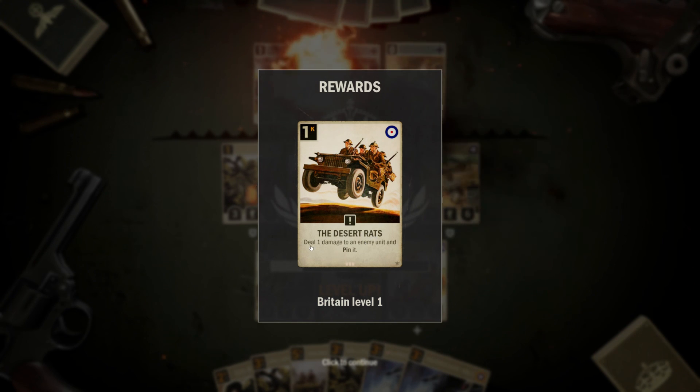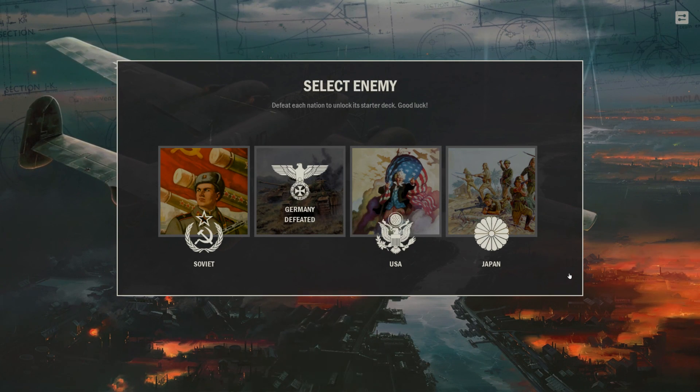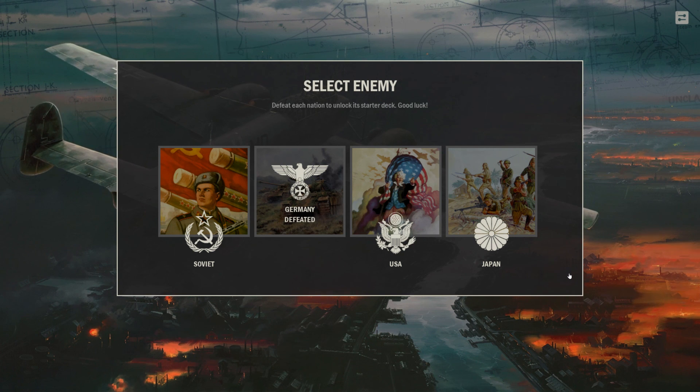The Desert Rat — my grandfather was a desert rat. Deal one damage to an enemy unit and pin it, so it can't attack on the next turn. That's very cool. Well, guys — first look, what do you think? Tell me in the comments. I think this game is absolutely superb. They sent me a key to review it quite a long time ago and stuff gets in the way — it kind of fell to the back line, but it's always been on my mind. It's actually better than I thought it was going to be. I think this is brilliant. Let me know in the comments what you think. I think this is an absolute winner. Thanks for watching. Take care. Until next time. Goodbye.